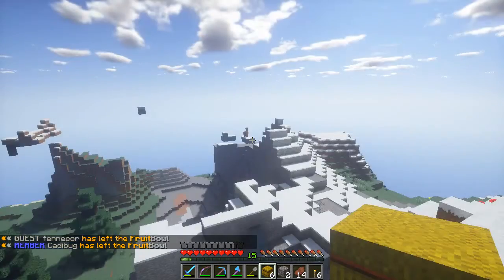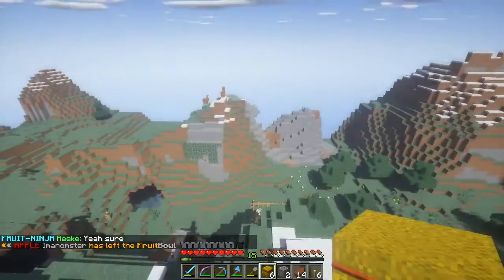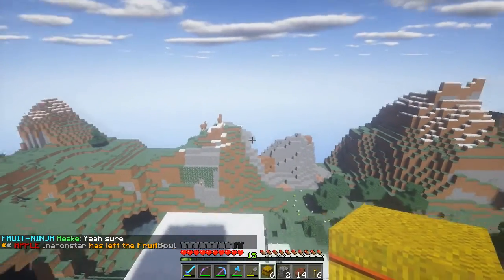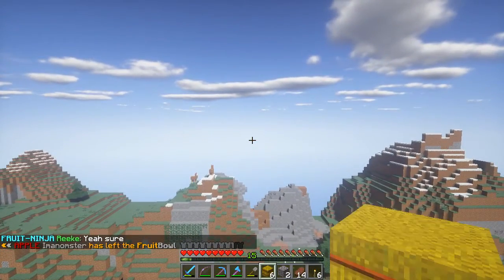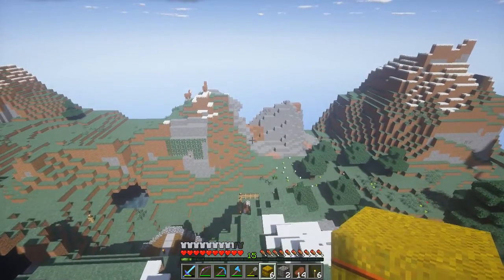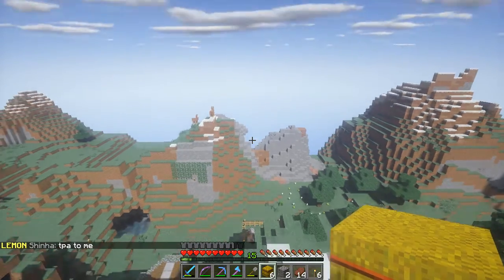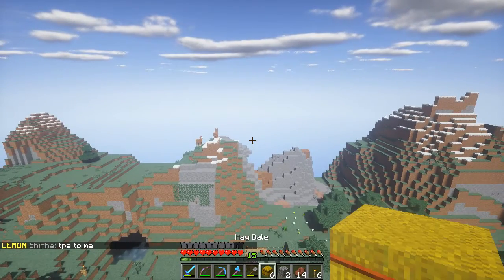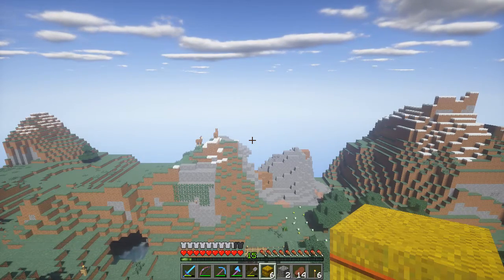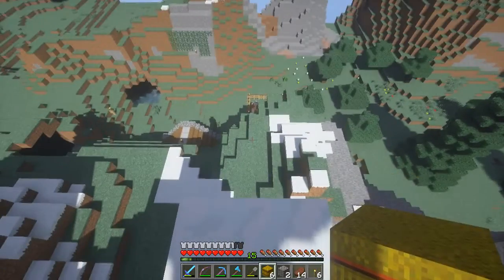What we're going to do today is show you a couple things about wheat — specifically about hay bales. There's a new perk called Combine that you can get either through vote points or through donation, and it allows you to combine items like wheat into hay bales. It'll also convert things like iron ingots into iron blocks — that kind of stuff. There's a list you can look up on the forums.